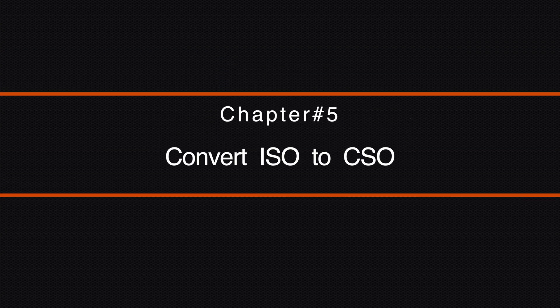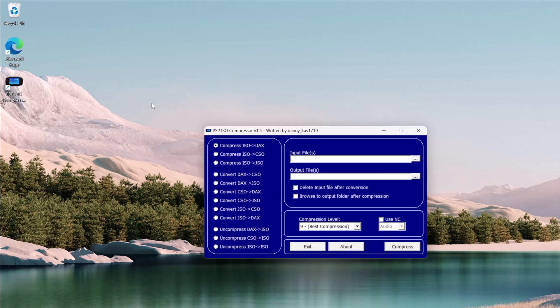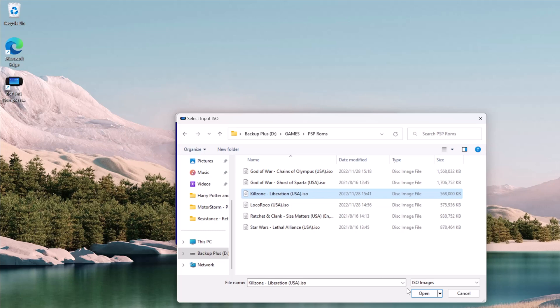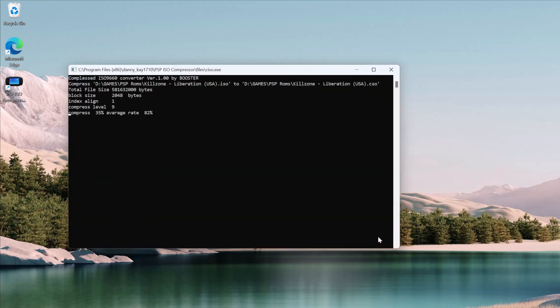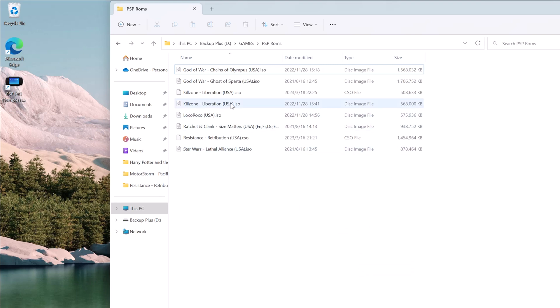We can convert ISO game ROMs to CSO format to save space on the hard drive. This process can only be done on a Windows PC. I have installed software called PSP ISO Compressor on my PC — I will link the download in the video description. Run the software, and on the left side select Compress ISO to CSO. Change the input file location to where your PSP ISO ROMs are stored; the output location will be set to the same folder. Set the compression level to 9, then click Compress to start the process. It will take about 2 minutes, and after it is done you will see a new CSO format ROM appear in the same folder as your input ISO. This is pretty easy — that's all.